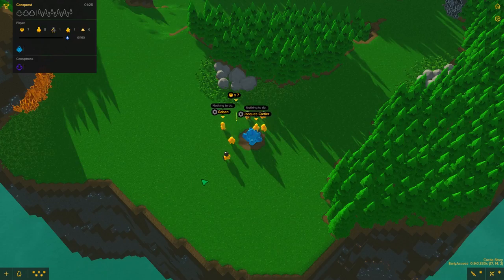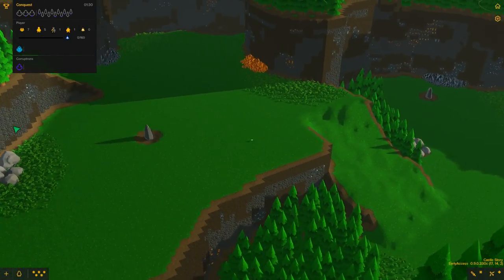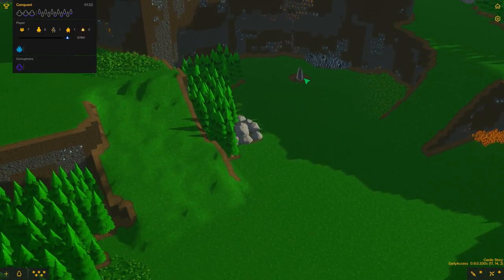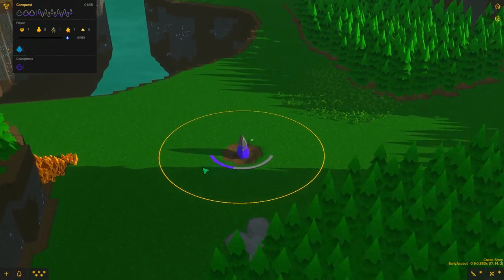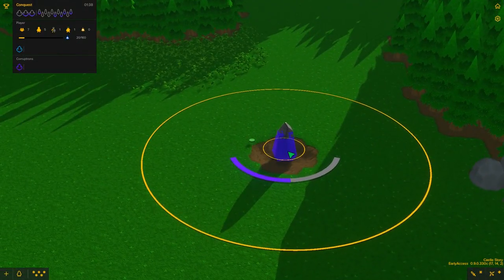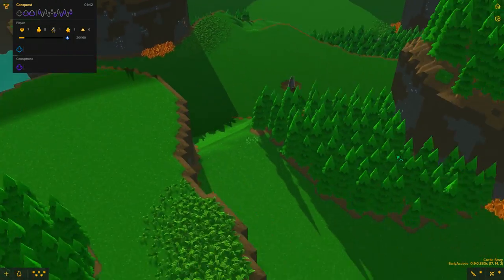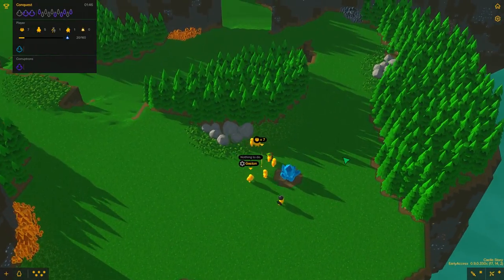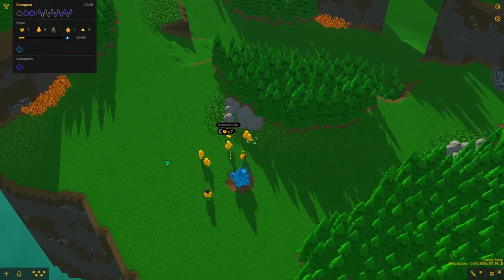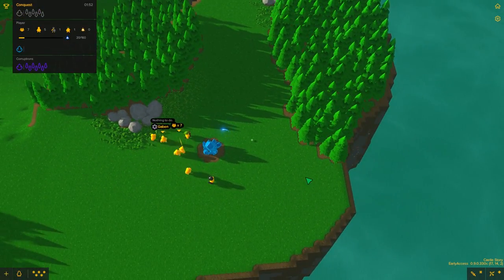This is a conquest level, which means it's basically a capture the flag. There are little crystals all over that you have to slowly work out towards, and you can play in multiplayer, but there are also baddies — the corruption guys sucking it all up. So eventually we will have to move out and take those, but for now we're just going to build a bit of a base here. The attention to detail you can put into your base is actually pretty good, so it's going to satiate our creative vibes as well. Anyway, let's get started.